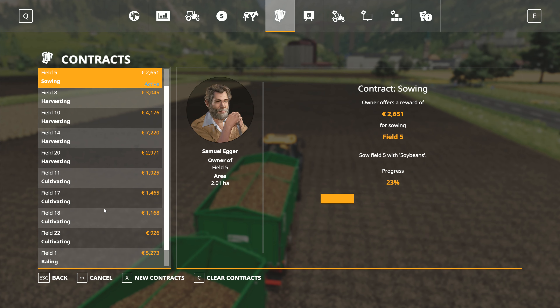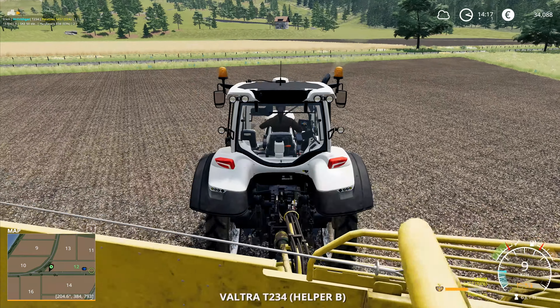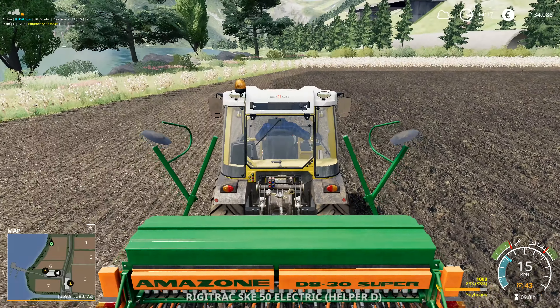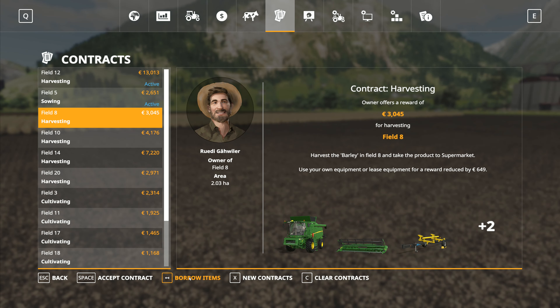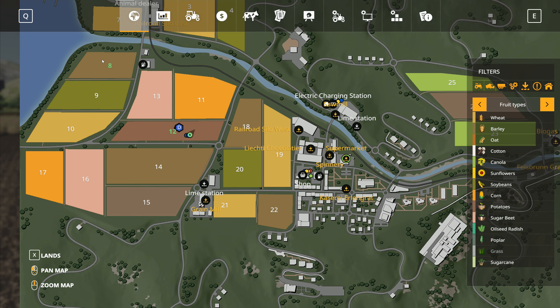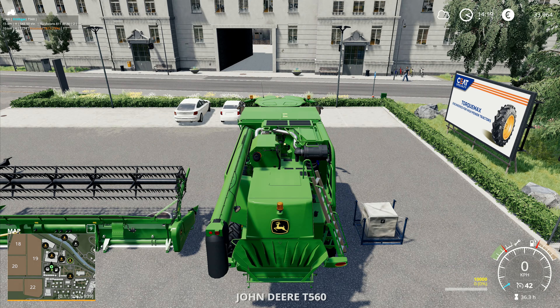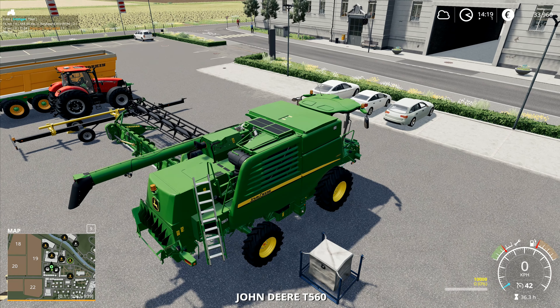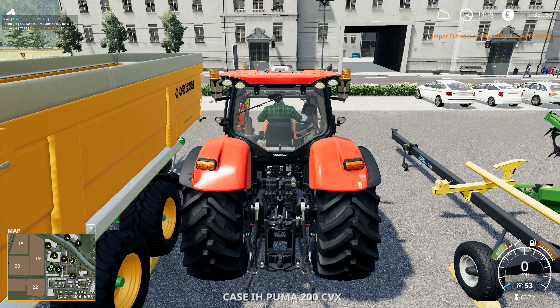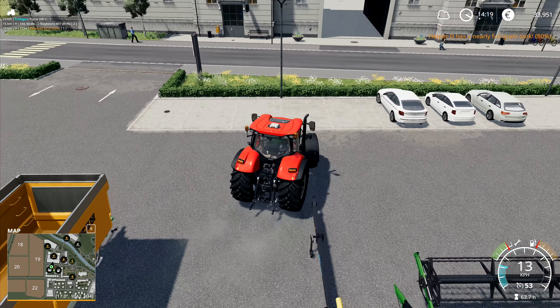The rest of the jobs are cultivating, baling, and planting. For the field 8 barley contract, we take the barley to the supermarket. We've got to get all the way over to that side, which is a bit of a trek. I'll move the header trailer out of the way and stick it in front of where the tractor is.